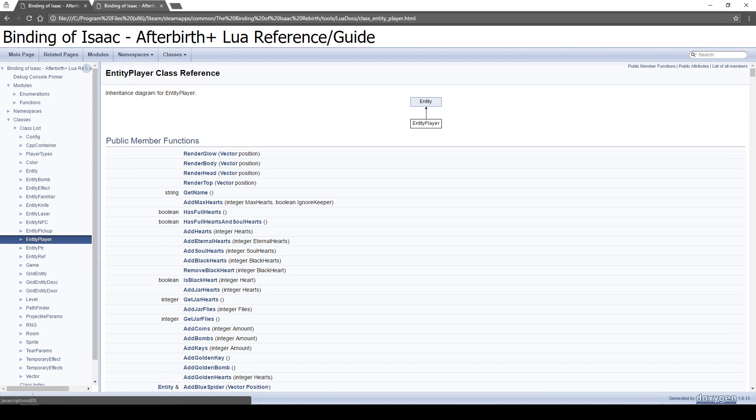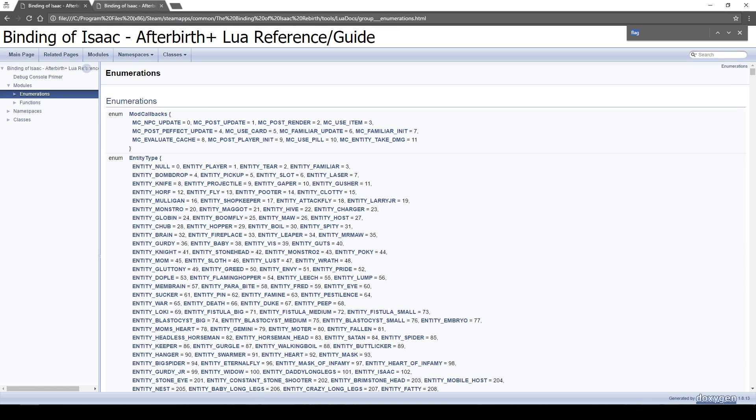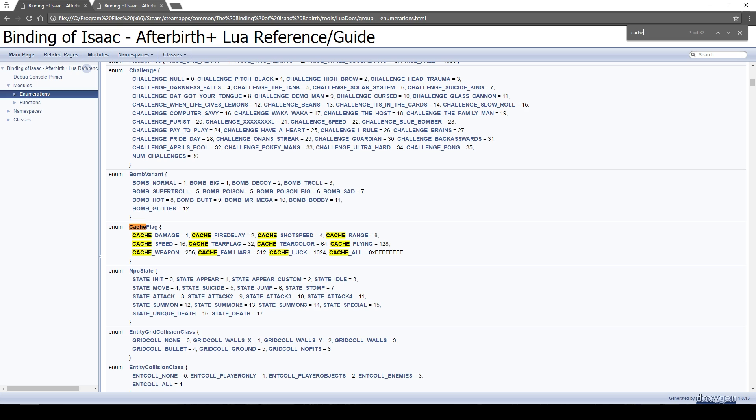I still get the player the old way via isaac.get_player(0). The cache flag tells us which stat has changed — in this case damage. You might wonder how to know which flags exist: go to the documentation, open the enumerations, and search for 'cache'. You'll see cache flags including cache_damage, cache_fire_delay, cache_shot_speed, cache_range, cache_flying, and cache_luck. If you want a super powerful item, just use cache_all.